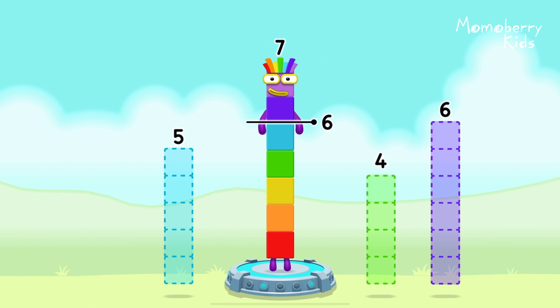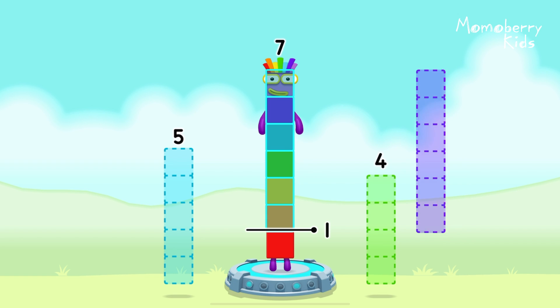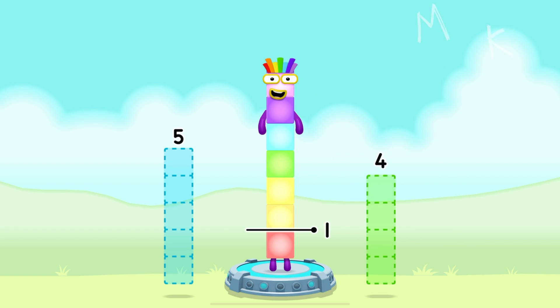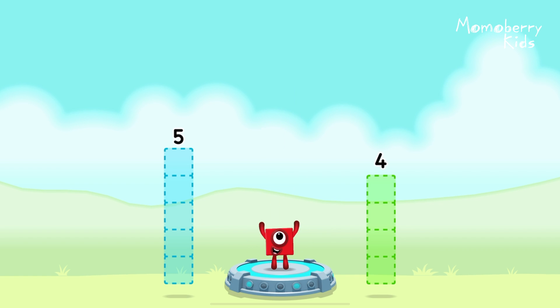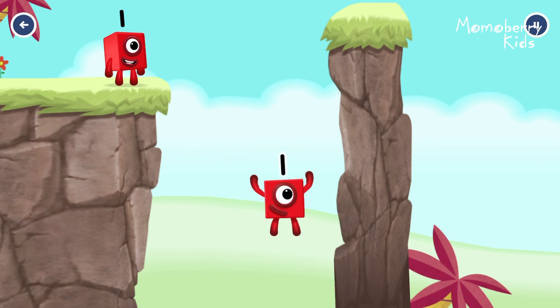Take number blocks away from seven to leave one: six. That's right! Seven minus six equals one. One. Great.